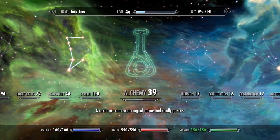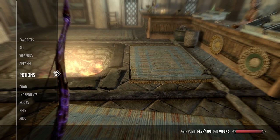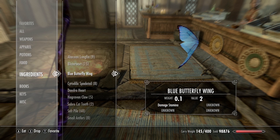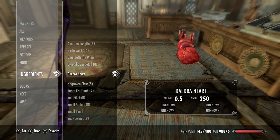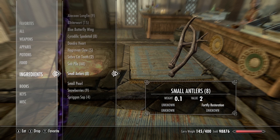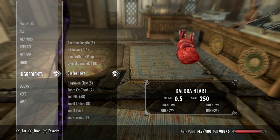We'll be needing ingredients. For the fortify restoration potion - which is the heart, soul, and blood of this glitch - we need abyssin longfins, cyrodilic spadetails, salt piles, small antlers, and small pearls.